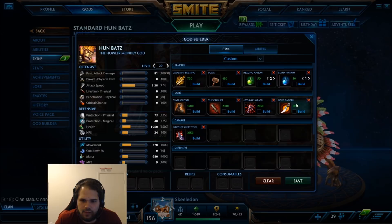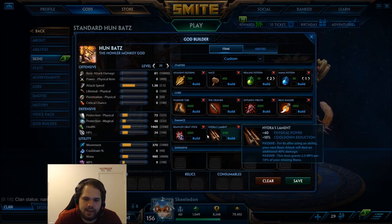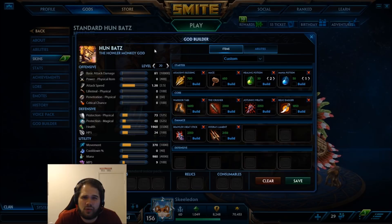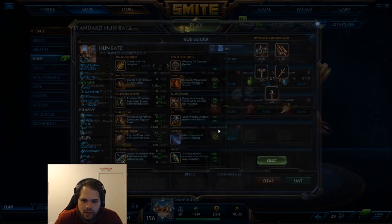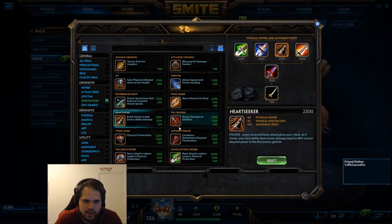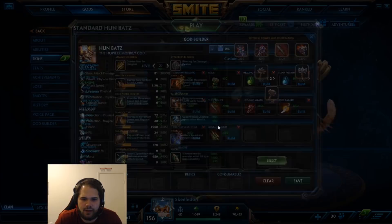The only item I'm iffy on now is Hydras. Blink recently got a 20-second increase, so now it's 120 seconds. With Relic Dagger that brings it down to 90 seconds. Hoonbots' ult has a base cooldown of 100 seconds, so you only need 10 seconds of cooldown to match Blink. The reason I go for more than 10% cooldown is because you don't always need a blink-ult to get beads — you can sometimes just flank and ult. I'm shifting toward higher DPS items like Heartseeker, Titans, or even crit instead of Hydras.